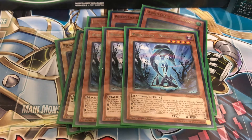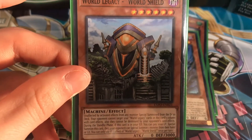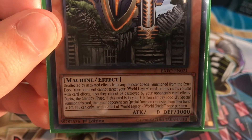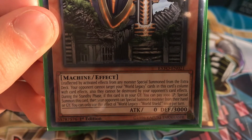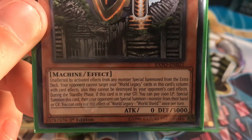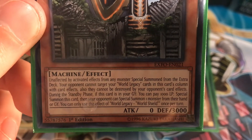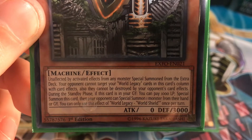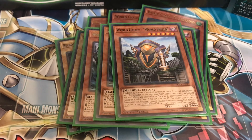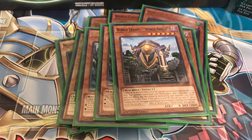The last World Legacy support monster is the new World Legacy World Shield from Extreme Force — 3000 defense, which is crazy. Its effect: this card is unaffected by activated effects from any monster special summoned from the extra deck. Your opponent cannot target your World Legacy cards in this card's column with card effects, and they cannot be destroyed by your opponent's card effects. During the standby phase, if this card is in your graveyard, pay 1000 life points to special summon it — then your opponent can special summon one card from their hand or graveyard. It uses the whole column system, which is a pretty unique mechanic.